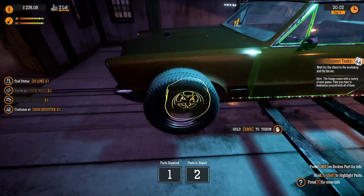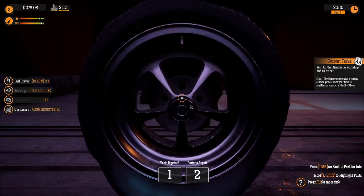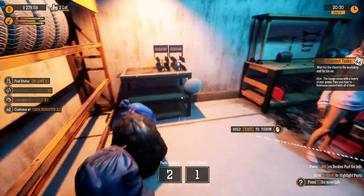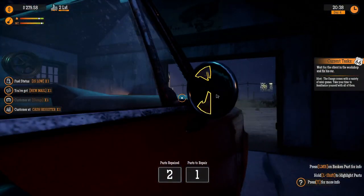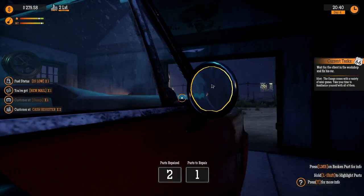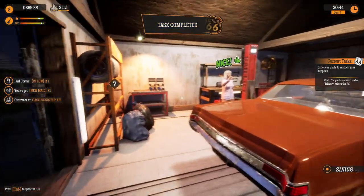Yeah, that would make sense. There's wheels over here. So there you go. Oh my God. This is actually — I mean, you got to remember this is a gas station game, so this is a lot more in-depth than I expected. Okay, where the hell are the mirrors at? We just have a crap load of mirrors. Put it on there. Just get rid of the glass. I have no idea what I'm doing, but hey, I'm a professional mechanic. There you go. 290 bucks.